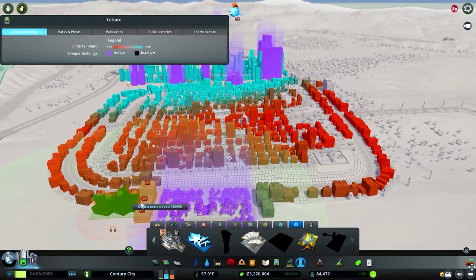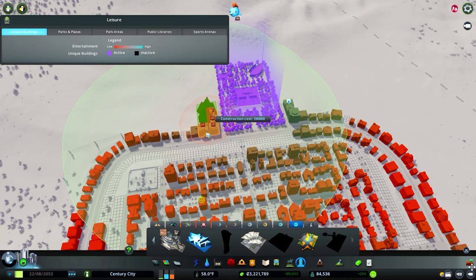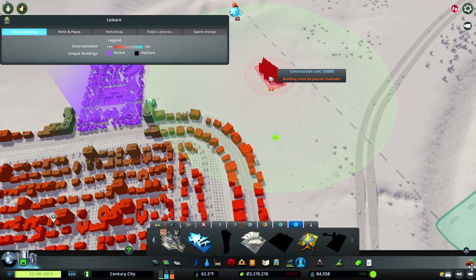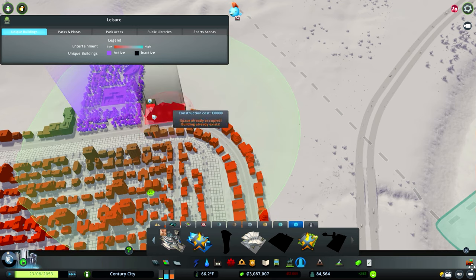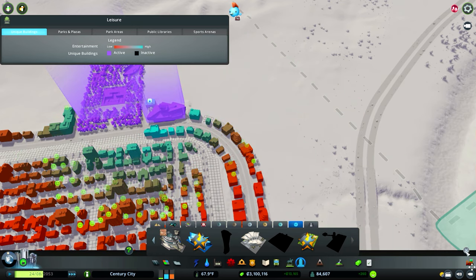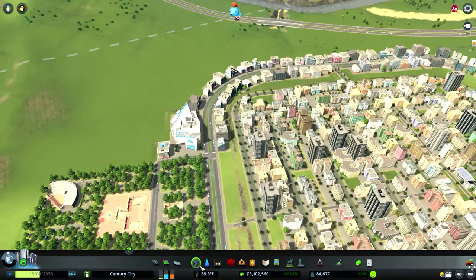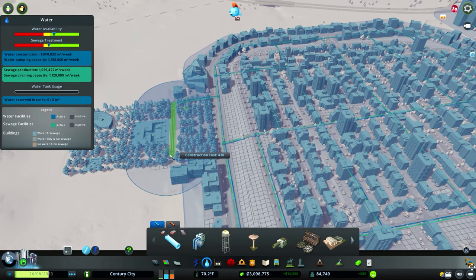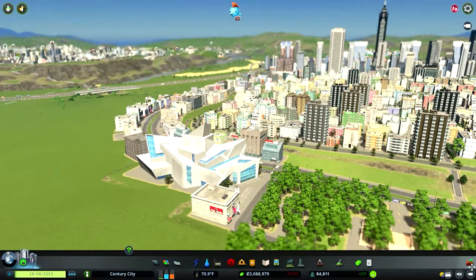I could probably stick some of these other buildings on the other side where it's more red. The modern art museum — we'll put that in, perhaps next to another subway, somewhere near our central park around here. You can see all those smiley faces — that's because we've increased land value there and it's made it a more desirable location. Looks like we haven't got any water coming through here — I missed those pipes, so let's get them all connected up.